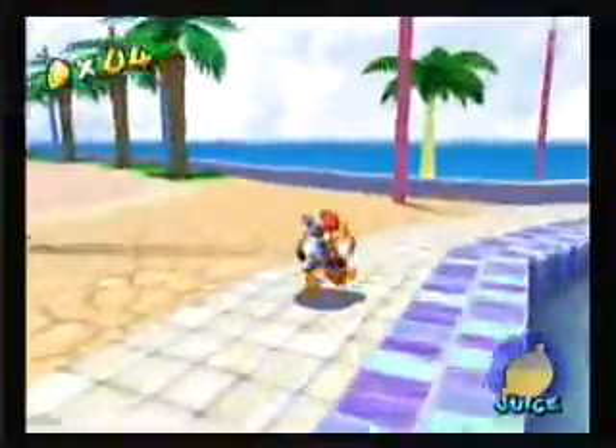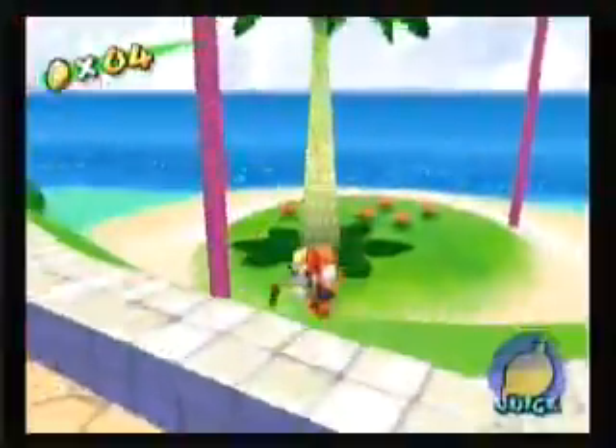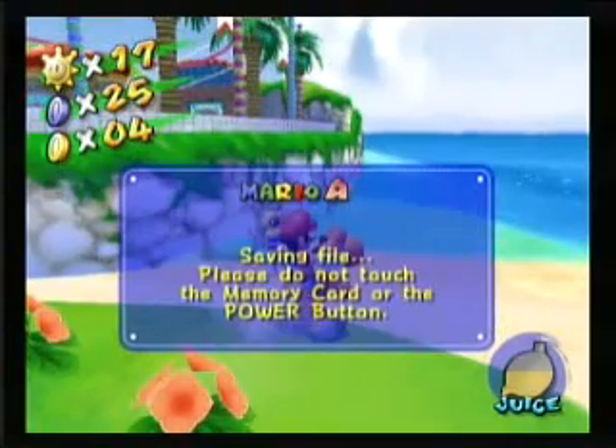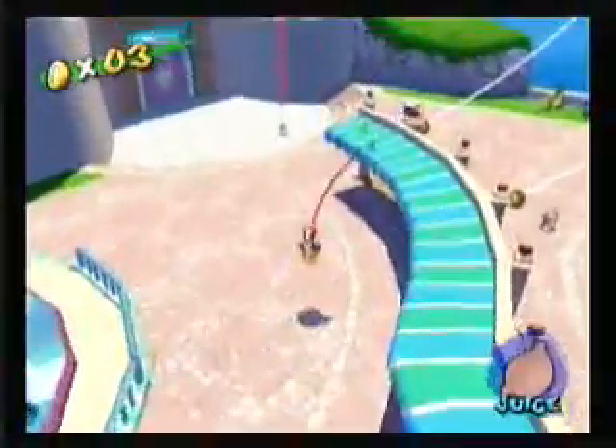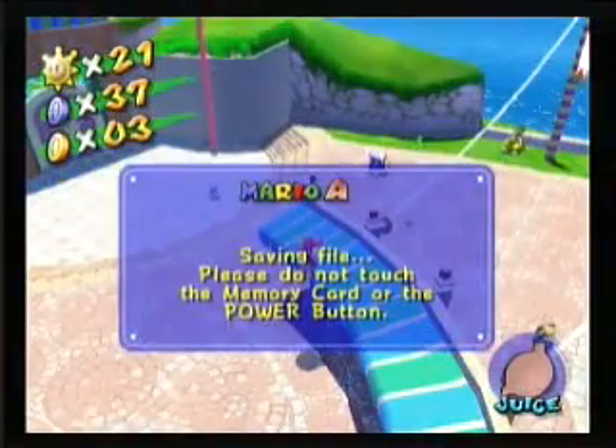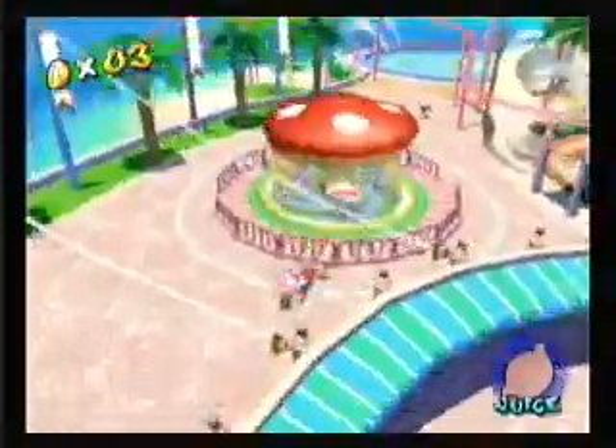So our next blue coin is going to be over here, and this is the only one you really need Yoshi for inside the park. All the rest you don't have to get with Yoshi. Head back to the beginning of the park and you can find this blue bird right here. Like I said, it's easy to eat the birds with Yoshi before they fly away.